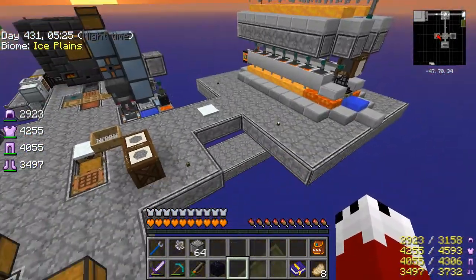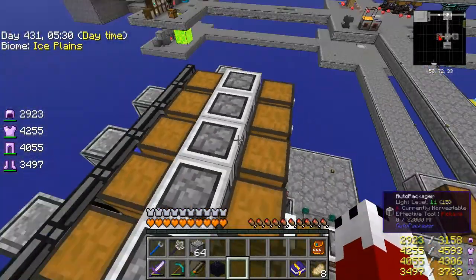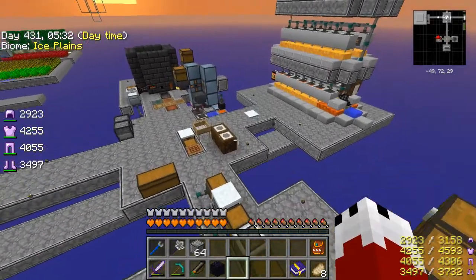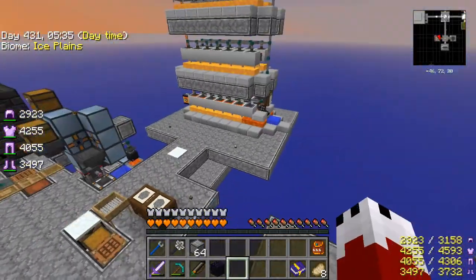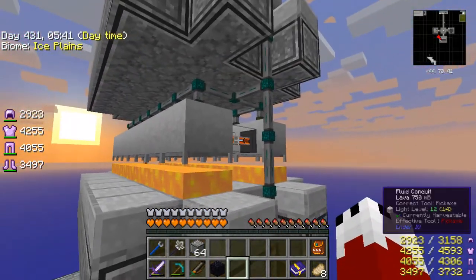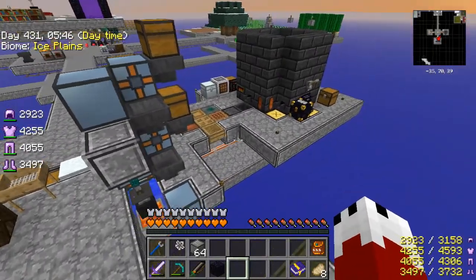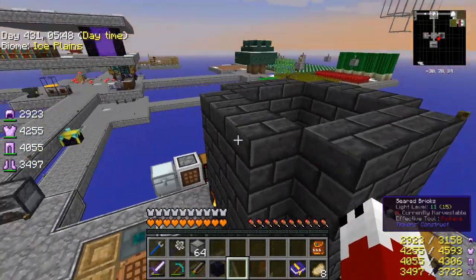That's why I've added all the extra lava generators, because I added these things and they take up a lot of power. Once I added that I added the generators, and the piping was the last thing I did — that seemed to really help out a lot. It seems like I now have too much lava, but that's okay. You can't have too much lava. Adding an extra level up here.